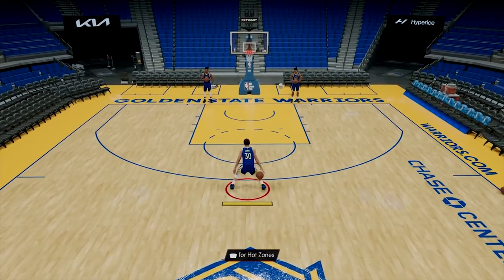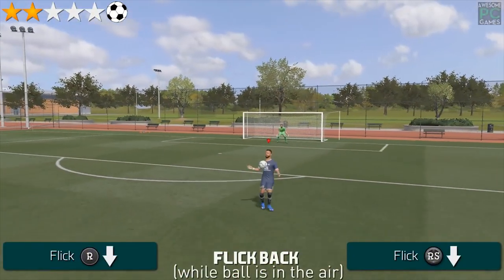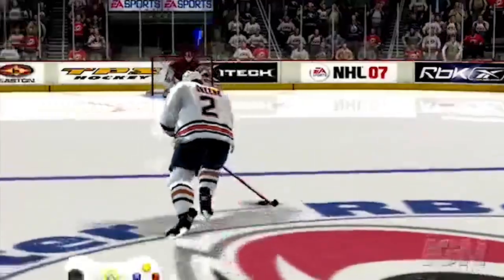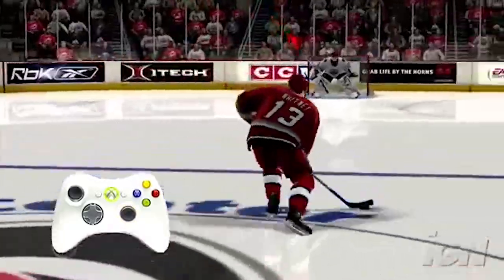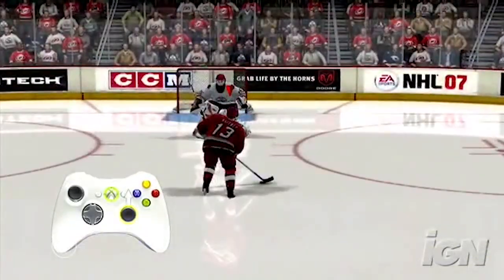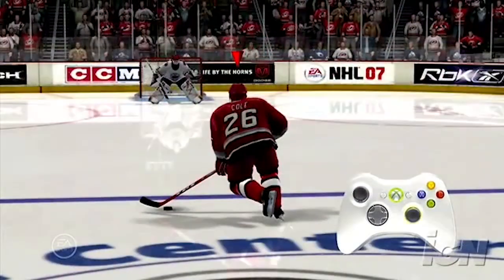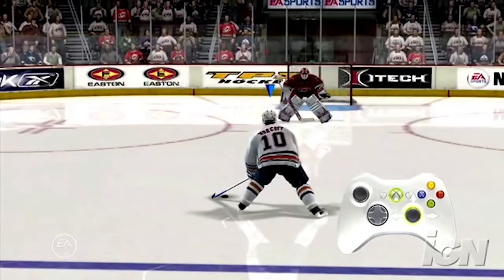Basketball and soccer games mostly use the right stick for dribbling — do specific motions for certain dribbles, and there's not much more to say. NHL games use the right stick for shooting: pull back and push forward, or just push forward, while aiming with the left stick. For a quick snapshot, move the right stick up. For a slap shot, move it down then up. For a wrist shot or backhand, move it left or right then up.